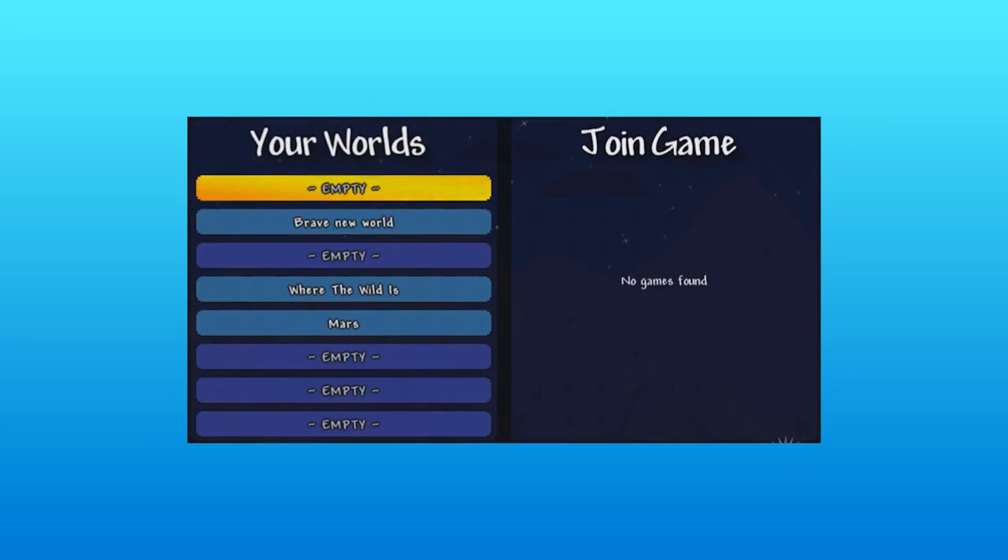Next we're going to be talking about the world selection. You can have up to eight worlds in your game at a time, which is actually pretty cool.